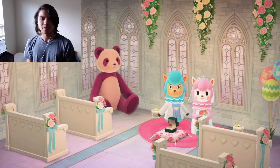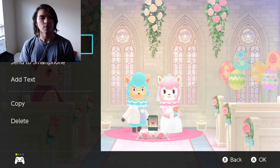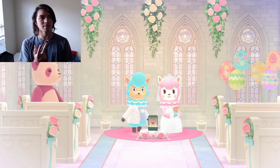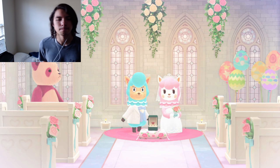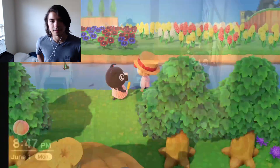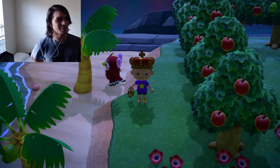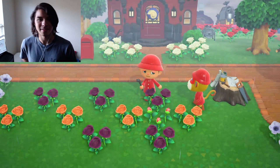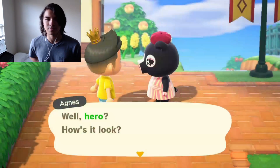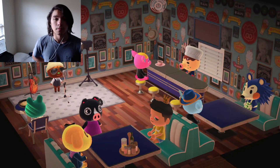I can see the date on these — August 2020. The wedding event, the summer wedding event. Celeste showed up — I never get Celeste, it's so annoying. Arapaima from Terraria! I still had Simon at that point; it took me so long to get the villagers I wanted.